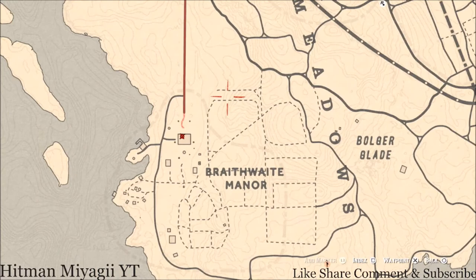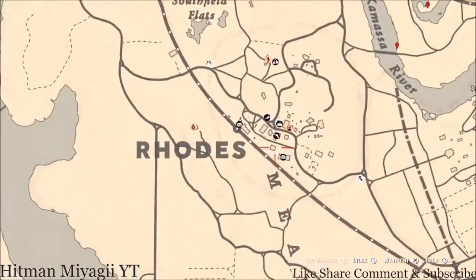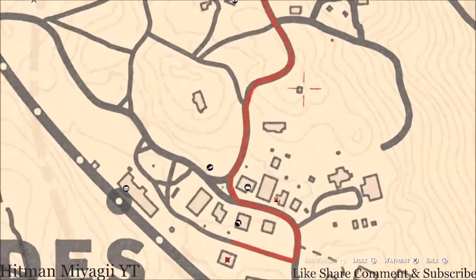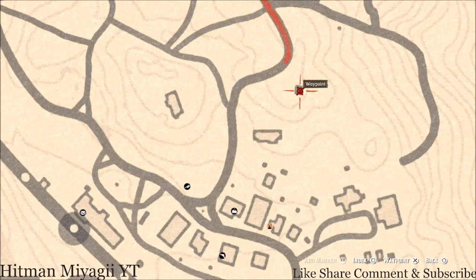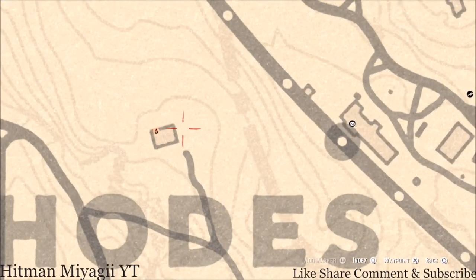Up here in the Rhodes area — there's a tarot card inside this barn, a Two of Pentacles. Over at the hanging platform there's another tarot card — a Three of Swords. If you want to slide over to Anthony Foreman's location, pull out your metal detector and you'll get a random luxury item there.